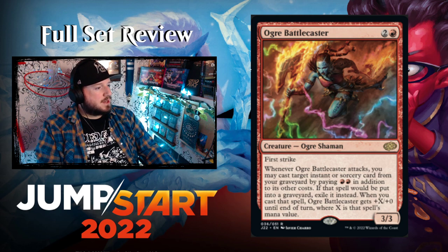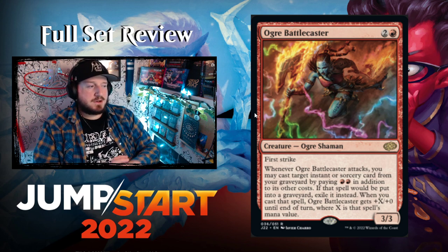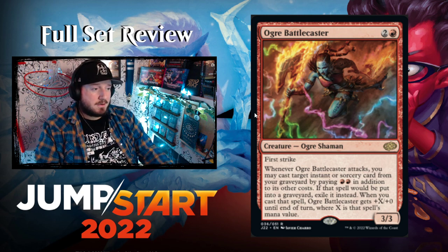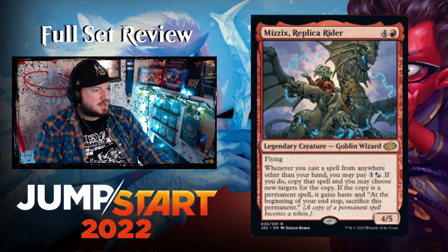Ogre Battlecaster — a 3/3 Ogre Shaman with first strike. When it attacks, you may cast target instant or sorcery card from your graveyard by paying red red in addition to its other costs. If that spell would go to the graveyard, exile it instead. When you cast that spell, Ogre Battlecaster gets +X/+0 until end of turn where X is that spell's mana value. They're going hard on red aggro — casting things from your graveyard also triggers Mizzix.